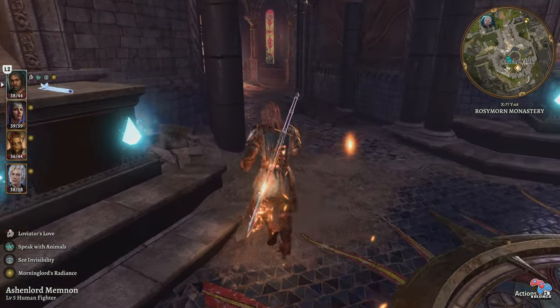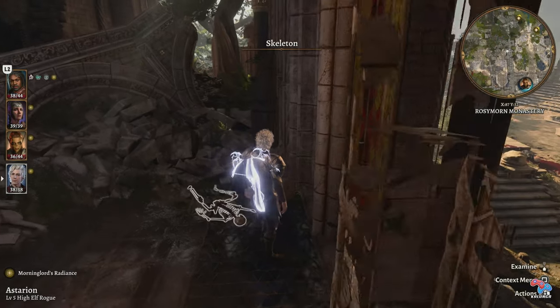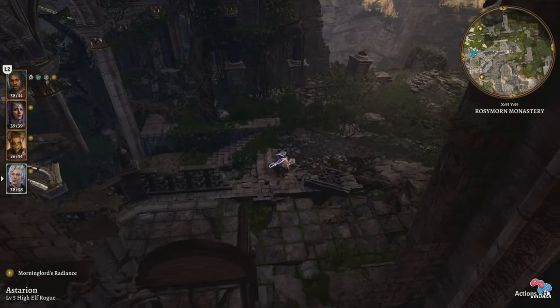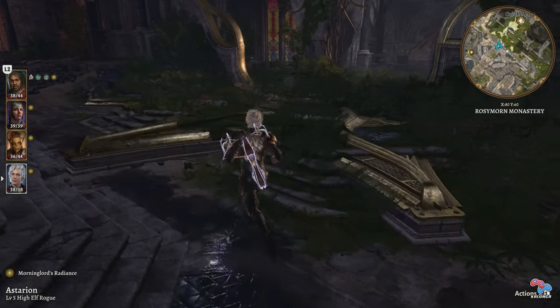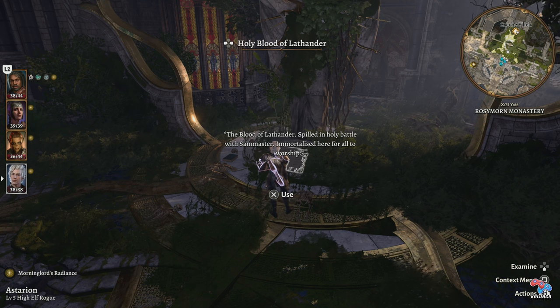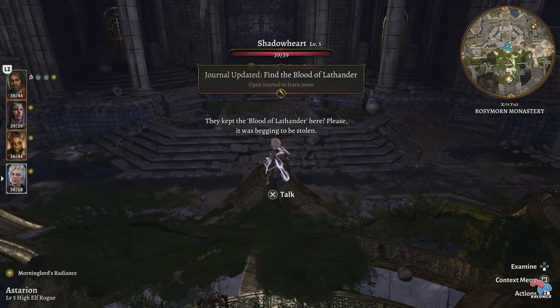So now the next thing we need to find is the Blood of Latander. We want to do it very quickly — I'm going to take my good little thief here. It's not well hidden but you need to actually read one of the instructions properly. Right through here you can see the holy blood of Latander — the blood of Latander, spilled in holy battle with Samister, immortalized here for all to worship. They kept the blood of Latander here — it was begging to be stolen.